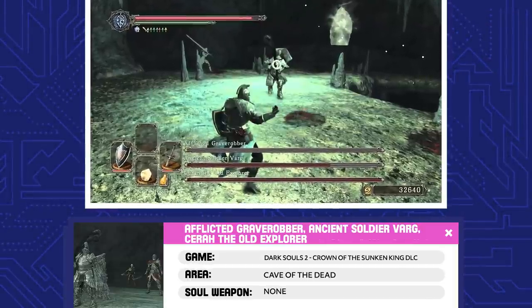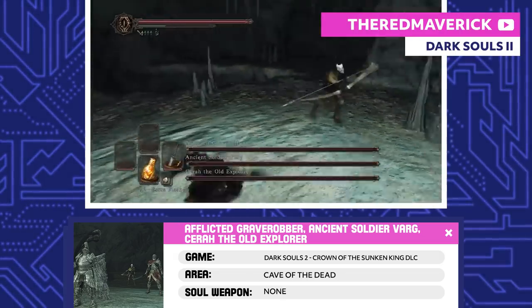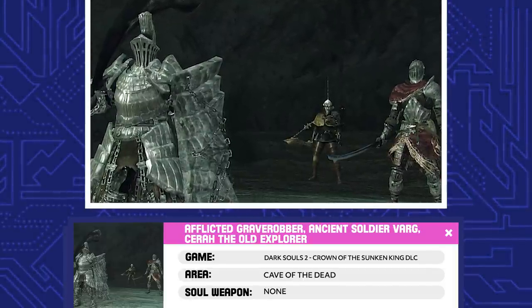Afflicted Grave Robber, Ancient Soldier Varg, and Cerah the Old Explorer. I don't know who these three are or why they're there, but they are there to ruin your day if you let them. One's got Havel's set, another has Alva's, but I don't know how they got them.